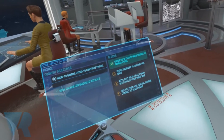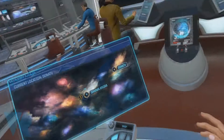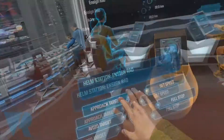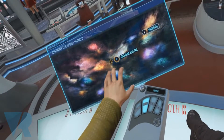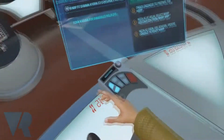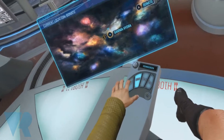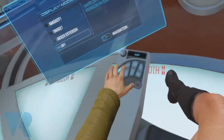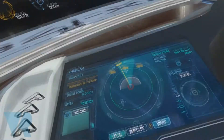You get the order: helm, plot warp course to Gamma Hydrant. There you've got all sorts of different functions like this as well, depending on what view screen you want. So I'm going to go to there and take over — let's do this properly.